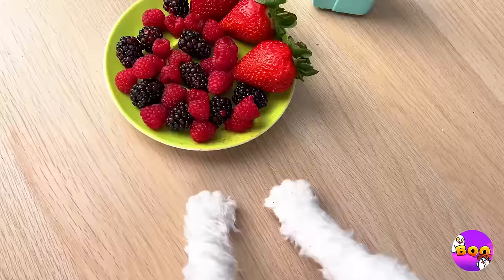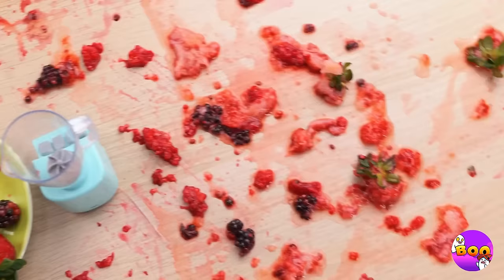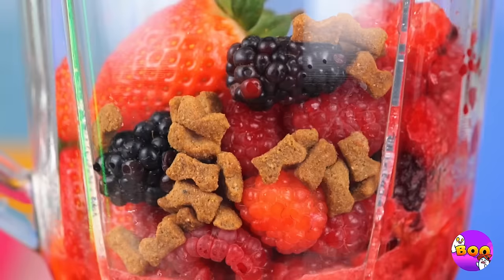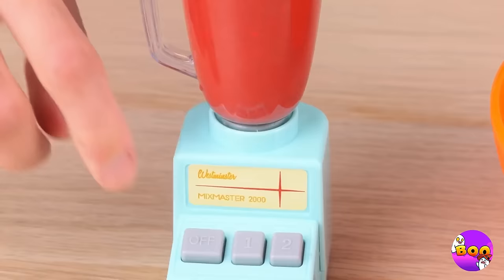Berries — hey, don't play with your food! Keep your paws to yourself. What a mess — next time, just use the micro mixer. All you do is push a button and there's no mess to worry about. Let's pour this mix into a bowl for our kitty cat friend to enjoy.